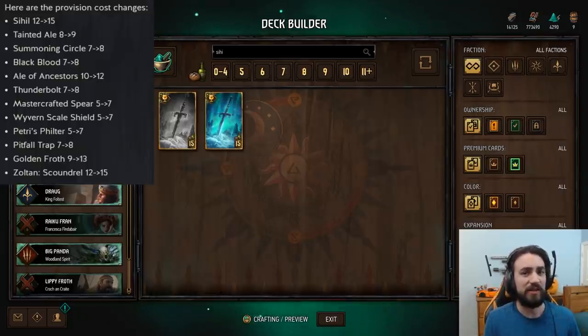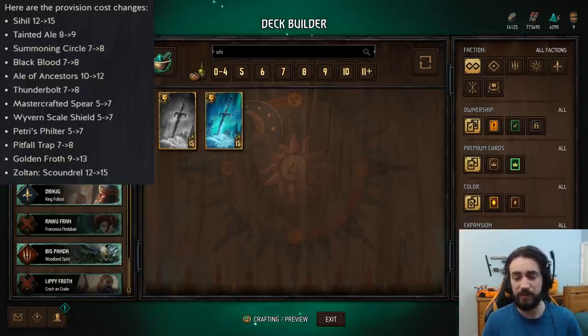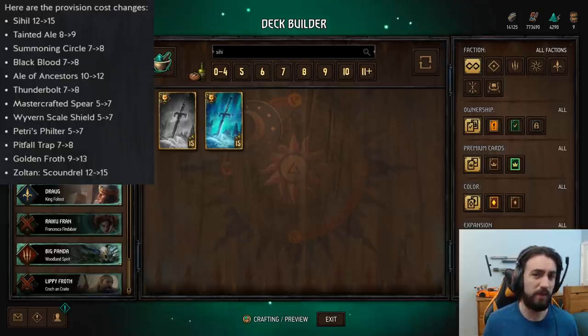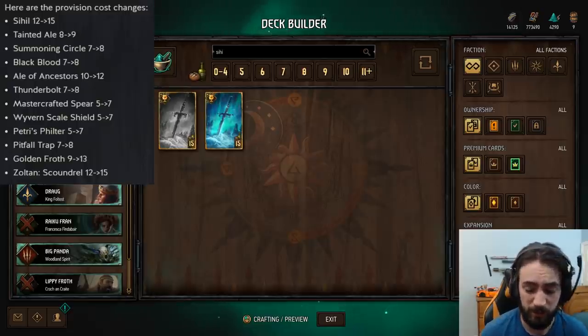You're going to see a lot less artifact decks. Even day one — this is the first day it's been implemented — I think I've seen two decks with artifacts in them, and even those two decks were Hound Snout decks running spears just to buff up their Grey Swords. So no Ethnae artifact spam or monster artifact spam. None of that. It's gone.